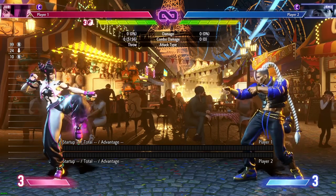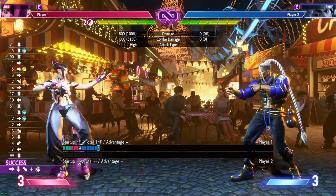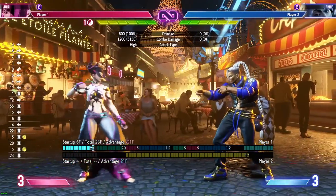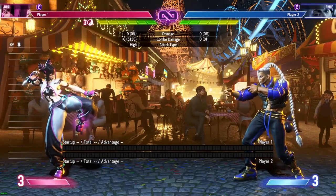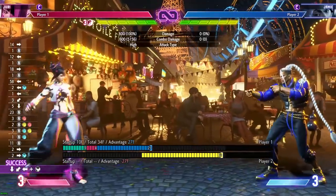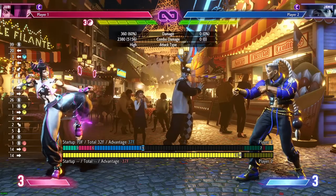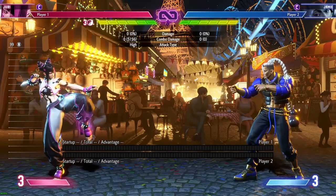Juri's playstyle is a very mixed bag, but mainly very solid — really a jack-of-all-trades kind of character. Fireball, DP, good pokes, fast buttons, good movement — she's very versatile. She can mess with any form of gameplan. You want to zone? You can do that. You want to rush down? You can play neutral, play footsies. She's very good at almost any range. She may suffer due to her store mechanic, but she has so many ways to store that it's not really a problem. I don't really see many weaknesses with Juri.